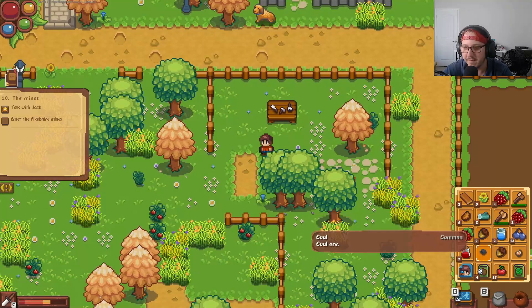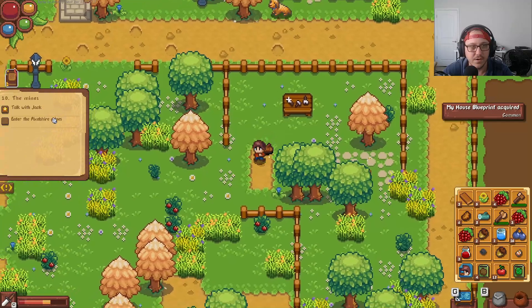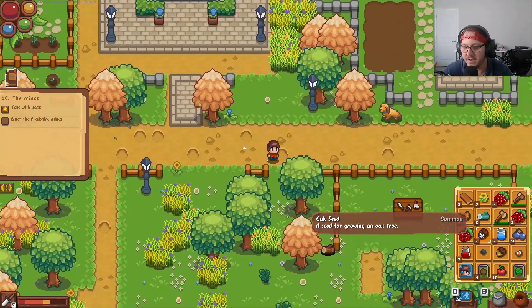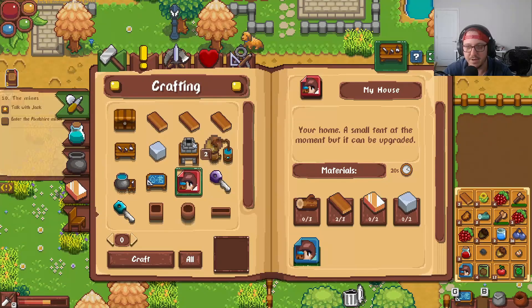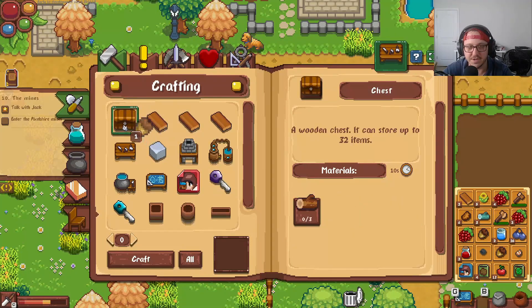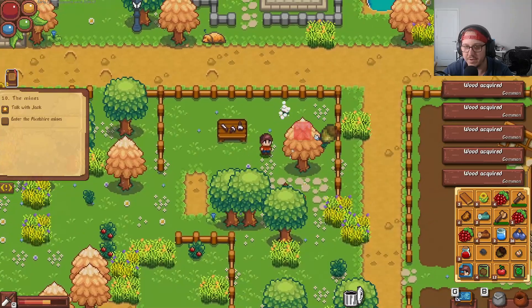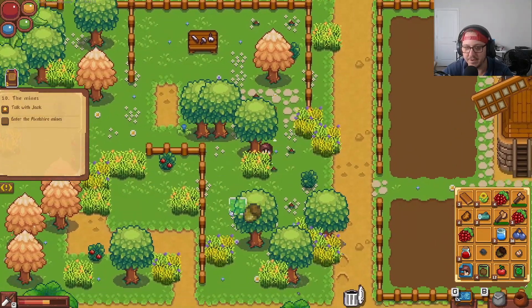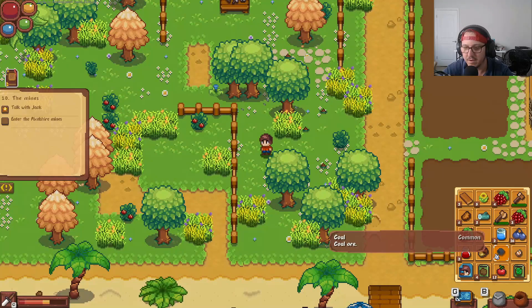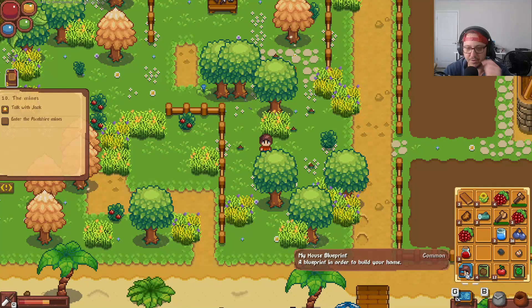Let's craft some planks. We're going to head into the mines — let's just leave it at that. We're trying to build a chest or something. We got some copper ore, potato seeds, and a blueprint in order to build our home.